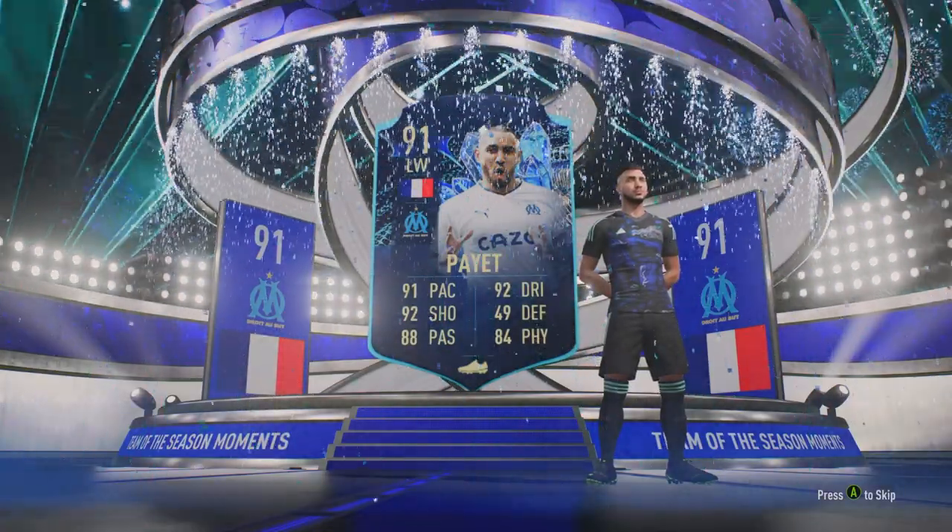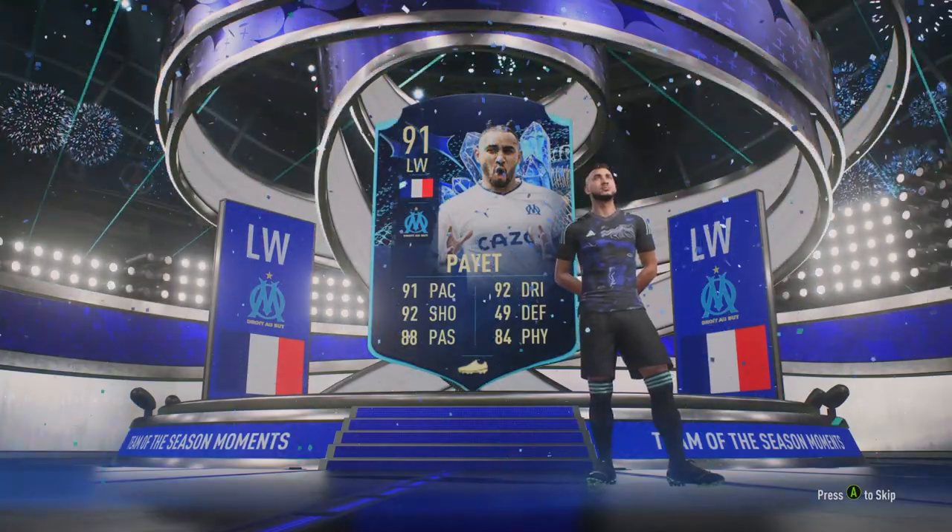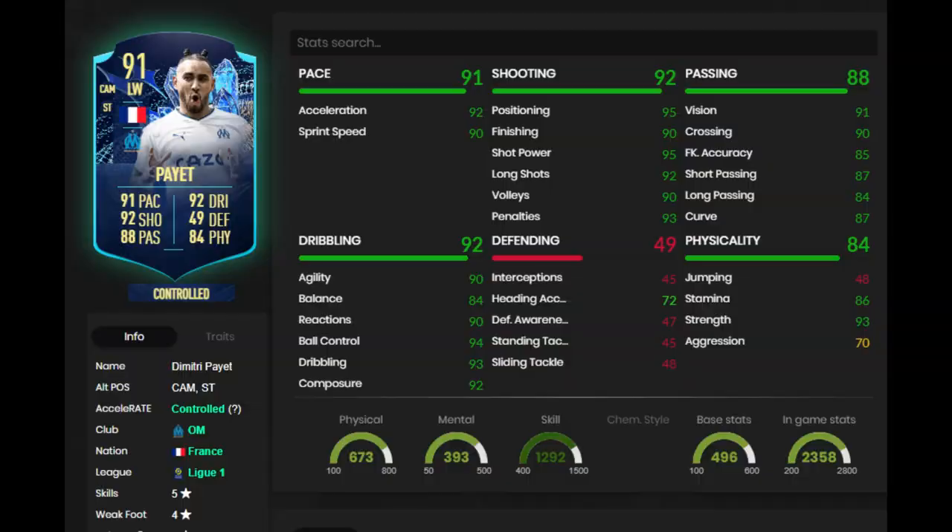He doesn't have as good of a dynamic as he did on his Winter Wild Cards, but if you know about that card, you know that card was absolutely insane. This one's like a plus 4 or plus 3. But if you just look at the stats quick, we got 5-star skills, 4-star weak foot. He's got 92 acceleration and 90 sprint speed, so he's super quick. 90 agility, 84 balance — nothing special there.